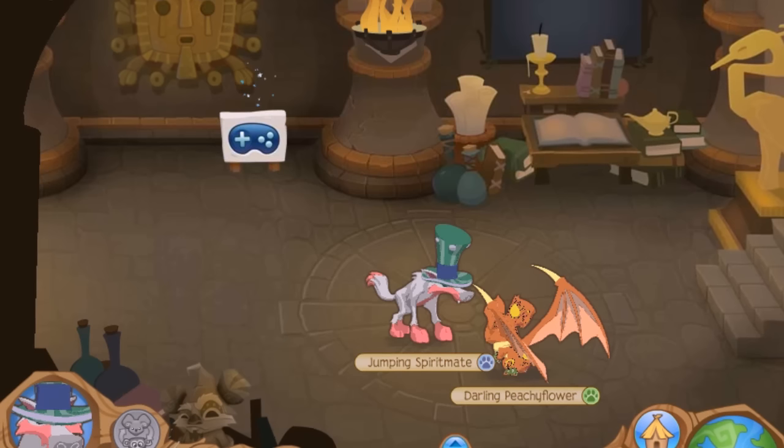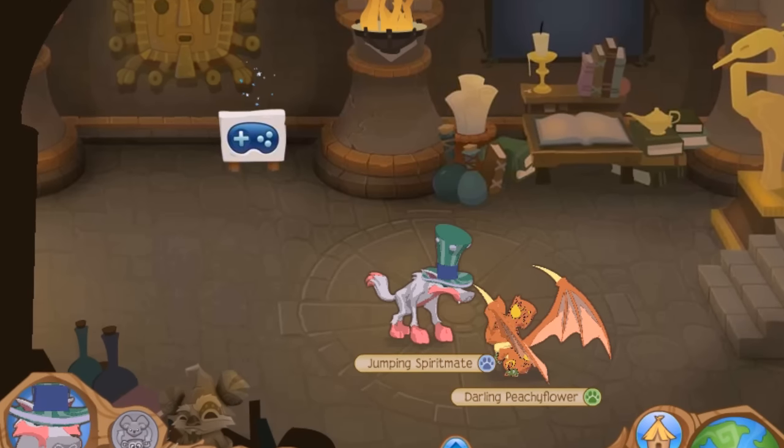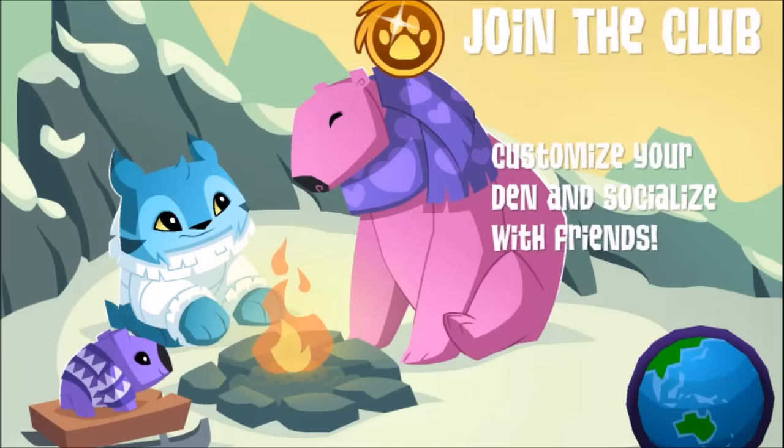This green top hat right here was obviously being tested — the colour and stuff — and once they didn't like the colour, they thought they'd change it to another colour. They were testing colours, and they obviously didn't like the green one because it looks a bit off or something.